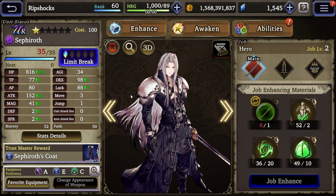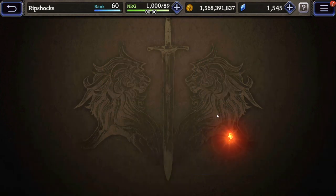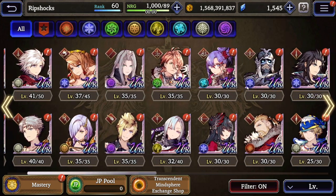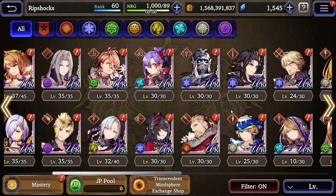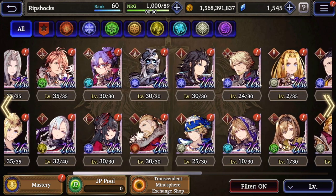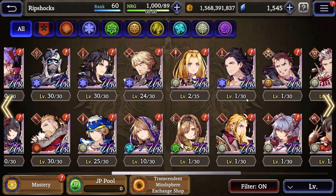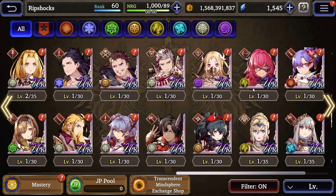I got Sephiroth but he's only level 35 because I didn't pull for him beyond what was already available. If I would have known I had to pull more to build him, I would have pulled more - I thought you just pull them and you can build them later. We got Resnick here and some other guys - I don't know who's good. There are some cool characters but the majority of my characters are only around level 30, so I don't know who to build, who not to build, or which element I should be using.